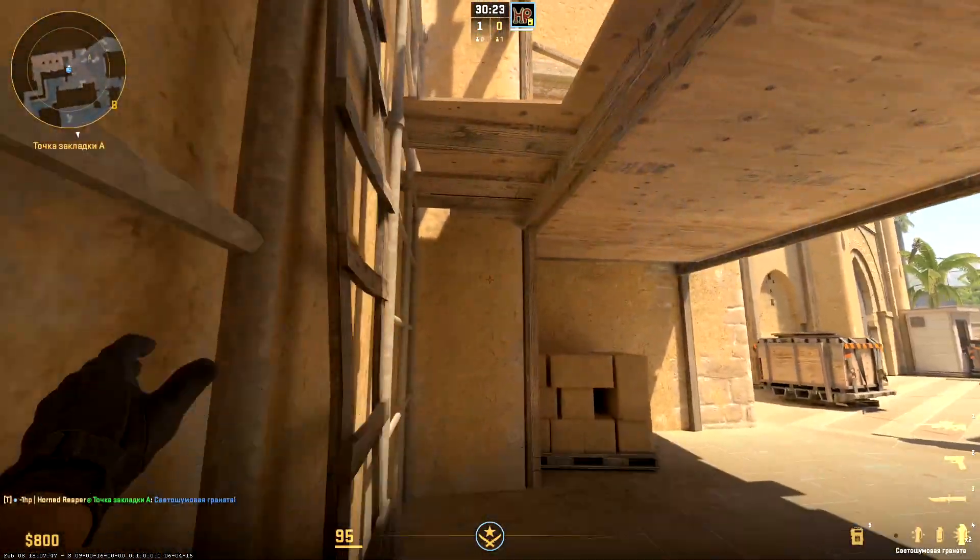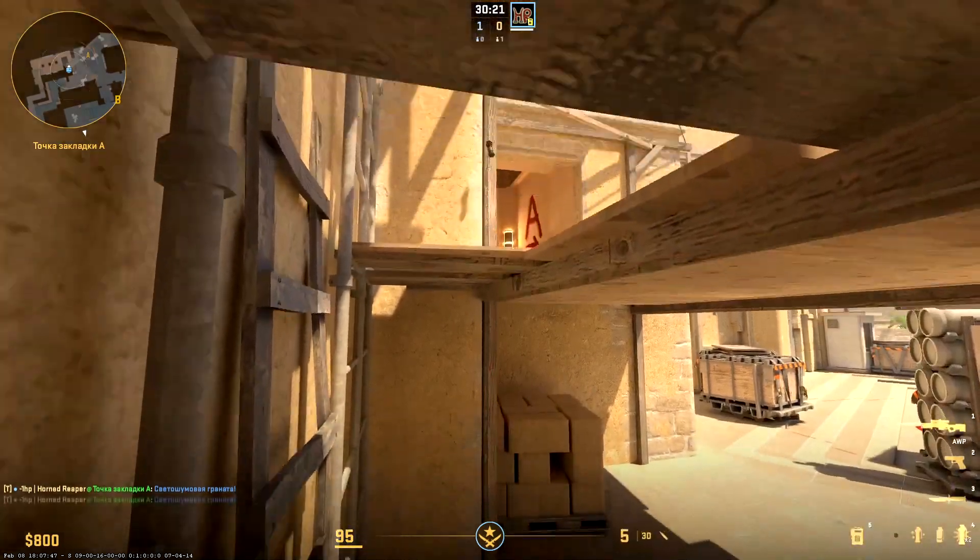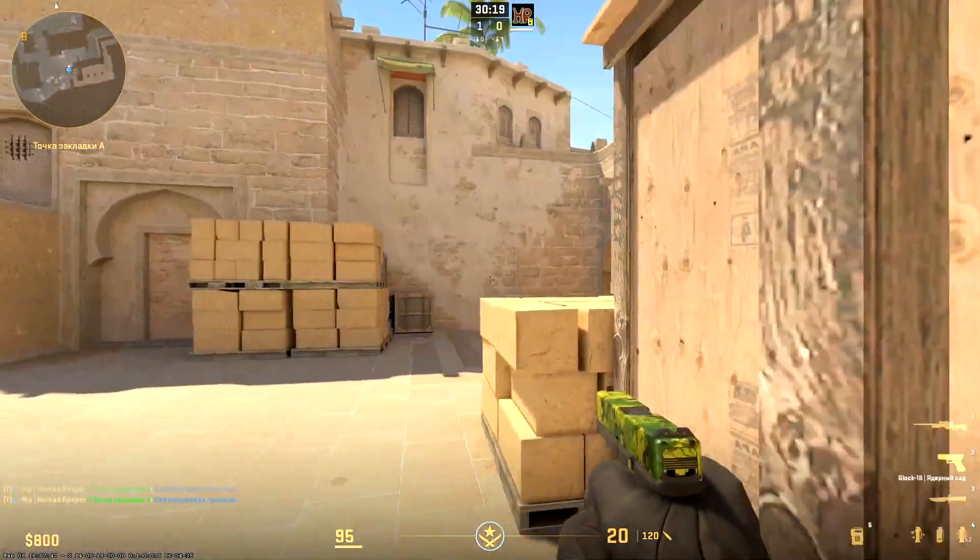But this position is not blinded. In order to get it, you should aim this part of the beam and do a jump throw.